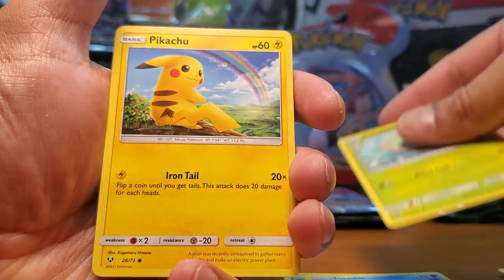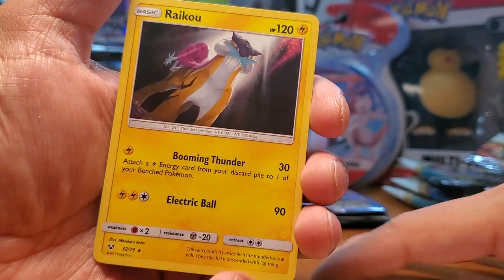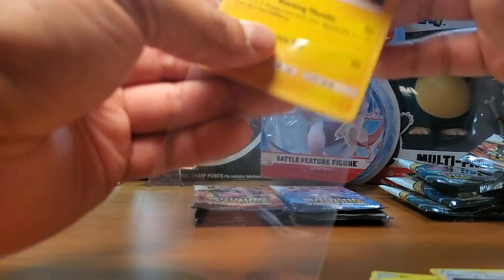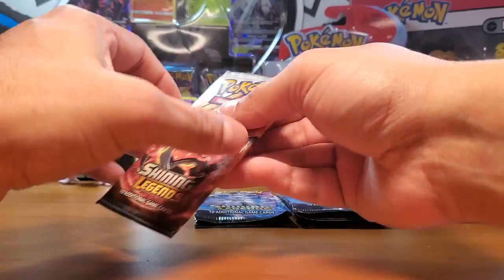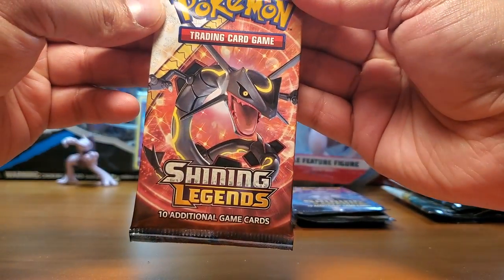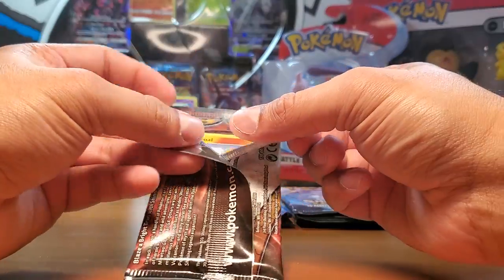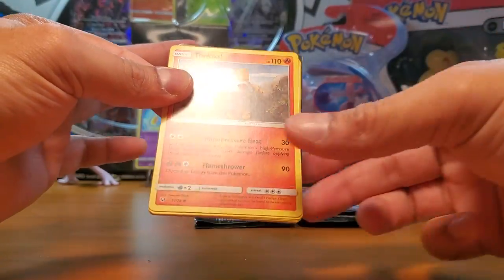That's a cute Bulbasaur, Pikachu, and Raikou - legendary Pokémon! Raikou, that's so cool. Nice holo - I think I've got that one already. And there it is - the Rayquaza artwork. What's your favorite mythical or legendary Pokémon? Oh look - Tropius! This is a cool one, I like this artwork.